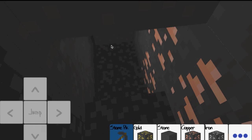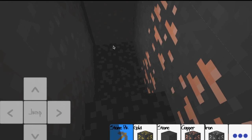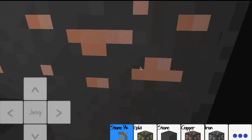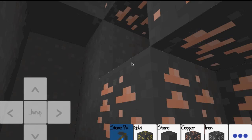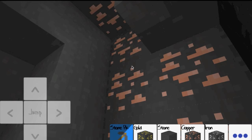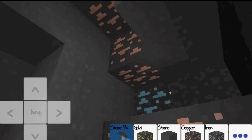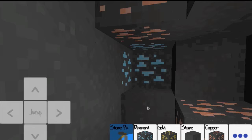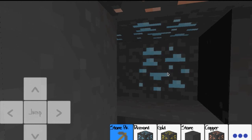The cool thing is I don't have to go grab it — I just stand here and it comes right to me. Let's just take some of this so I can build a faster pickaxe. Here's diamond — perfect. That was really easy, actually.